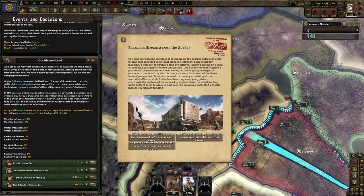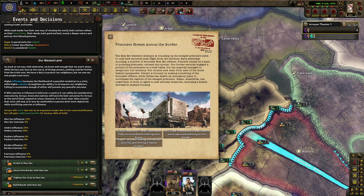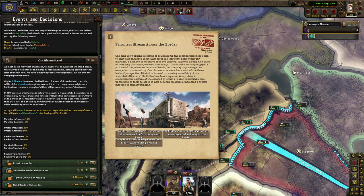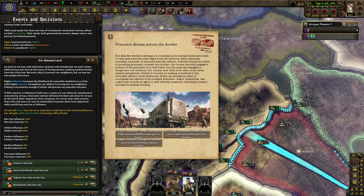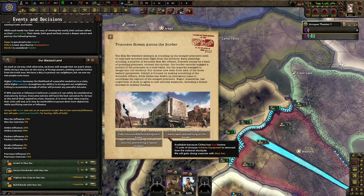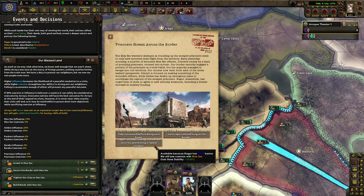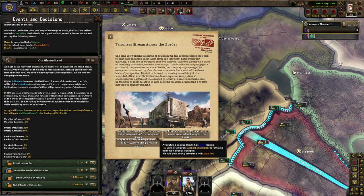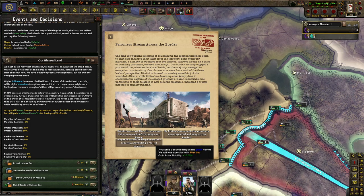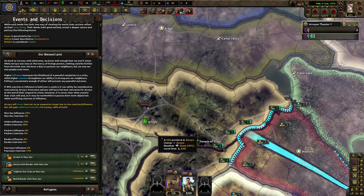Prisoners stream across the border. The MaxSec warden's attempts at rounding up the escaped prisoners seem to have only incurred their flight from the territory. Early yesterday morning, a number of wounded MaxSec officers followed closely by pursuing prisoners crossed into Arroyo. Our border security engaged a portion in a brief battle, but the majority escaped into our territory. Our choices stem from each of three leaders' perspectives. Dimitri is focused on the wounded officers and has drawn up emergency plans for capturing escaped prisoners. Nagora urged both of them to create new security measures, including a drastic increase in military funding. Dimitri went out — strong influence, command. Prisoners were captured and hunted at the border.